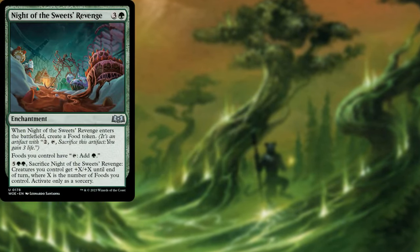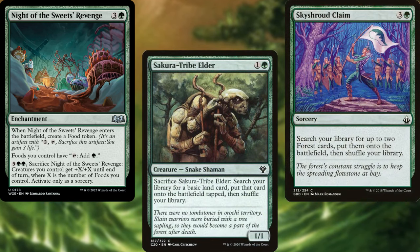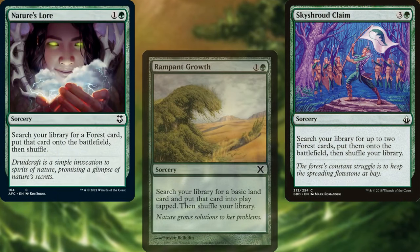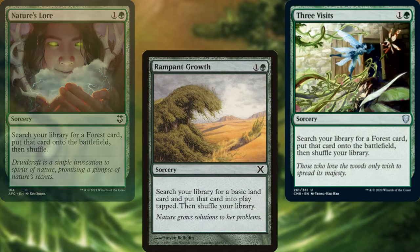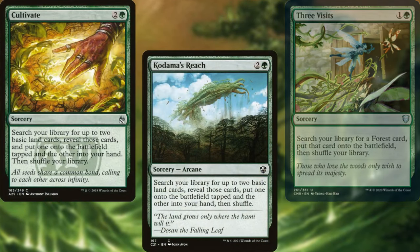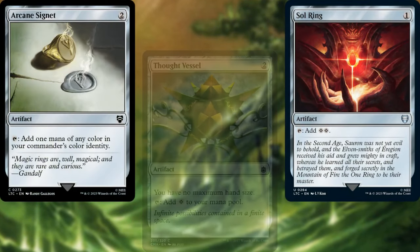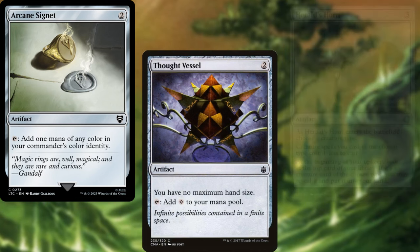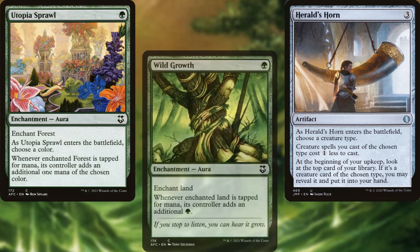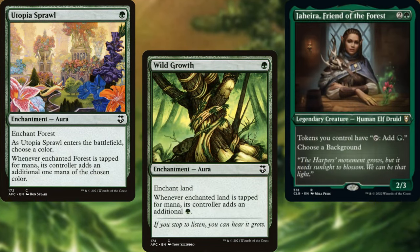Night of the Sweets Revenge, Sakura-Tribe Elder, Skyshroud Claim, Nature's Lore, Rampant Growth, Three Visits, Cultivate, Kodama's Reach, Sol Ring, Arcane Signet, Thought Vessel, Herald's Horn, Utopia Sprawl, Wild Growth, and Jaheira, Friend of the Forest, help us to ramp out and stay ahead of the curve.